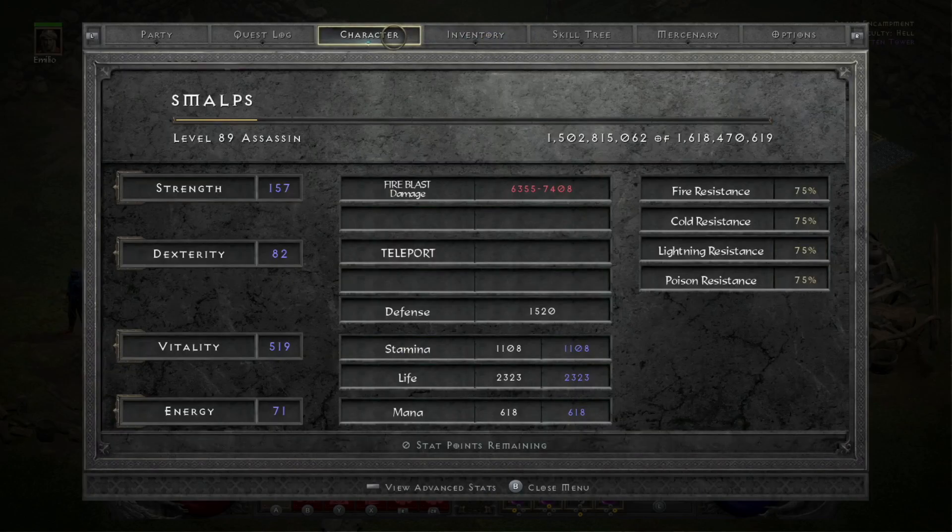For my stats, I am 157 on Strength — you only need 156 just to equip Spirit, but I have the one extra point from a Charm. Everything else goes into Vitality. This character is nice for Vitality because every point in Vitality you get 3 hit points, which is great, so Life is really good on an Assassin. Defense is 15,000-20,000 right now. And then full resists.